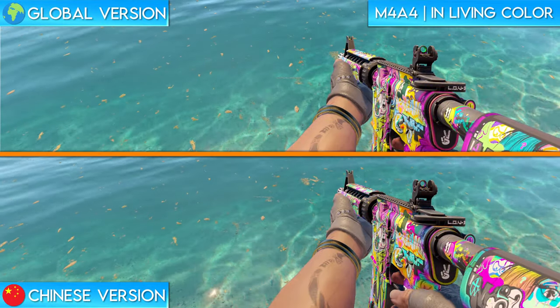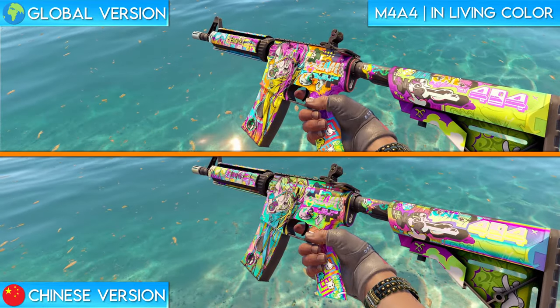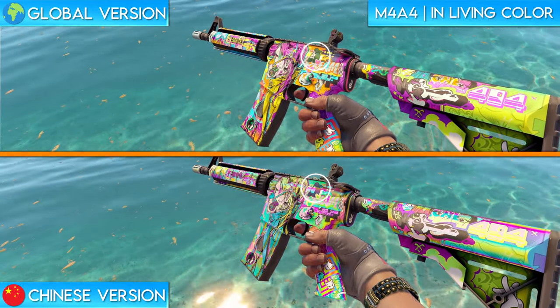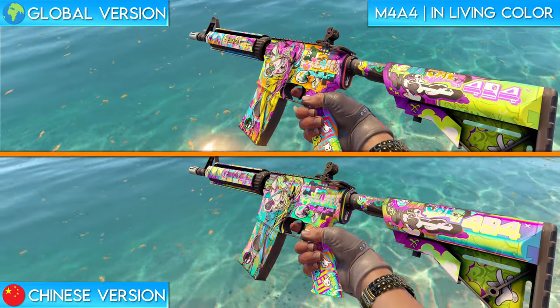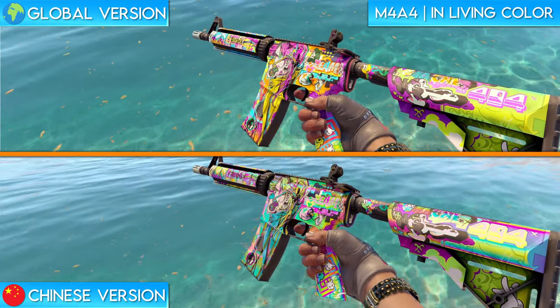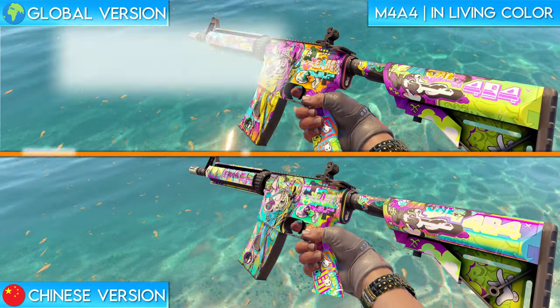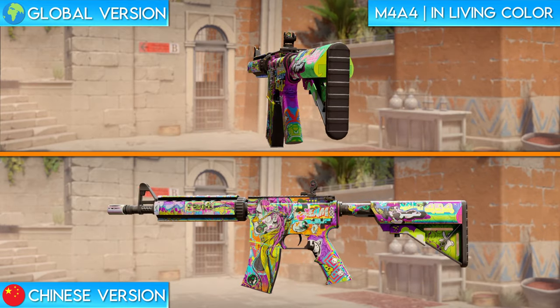Next up we have the M4A4 In Living Color. This is another extremely unique one. On the global version of the skin, you can see a little grim reaper present at the top of the body. The face of this creature is changed in the Chinese version to a smiley face. On top of this small change, the Chinese version of the skin heavily amplifies the holographic or pearlescent effect of the colors on the skin. This is much easier to see while inspecting it and moving it around on the menu. Do you think this change was deliberate?